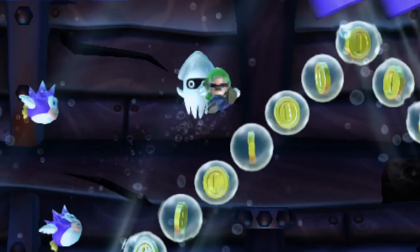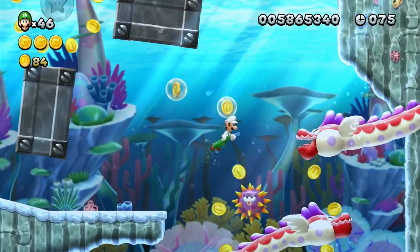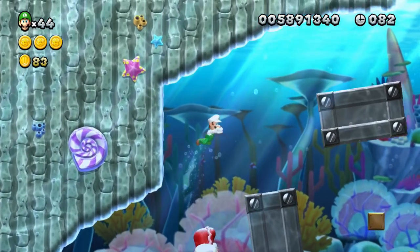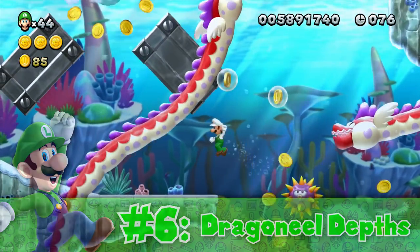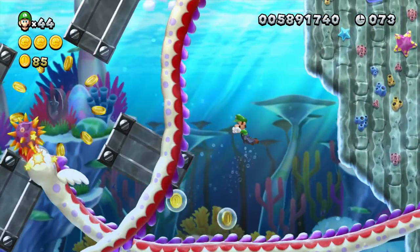Underwater levels where you're given very little space to maneuver in and are constantly being chased by Dragon Eel after Dragon Eel for the entirety of the course — that's Dragon Eel Depths, number 6 on our list, and that's exactly what you're required to do. Swim in very tight spaces dodging many enemies and walls, all while Dragon Eels constantly spawn in and chase you down, usually more than one at a time.